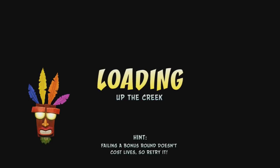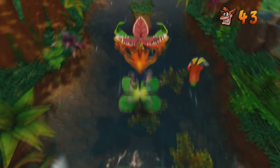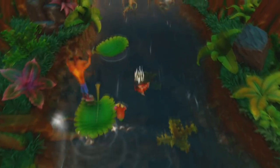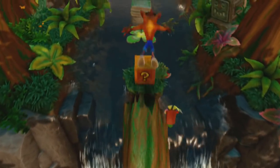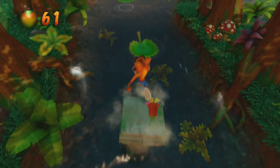Okay, so here we have Up the Creek. This is the first normal level we can actually complete fully in a very long time, so that's kind of neat. We have another Creek level, so once again I'm going to be jumping from leaf to leaf, from lily pad to lily pad, while avoiding fish and vicious Venus flytrap plants.